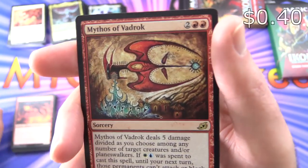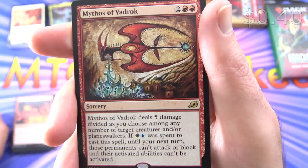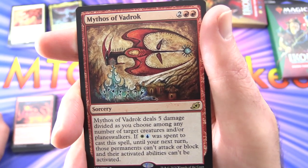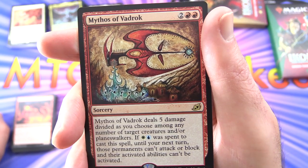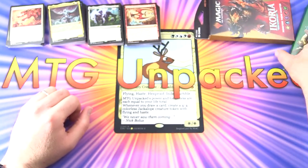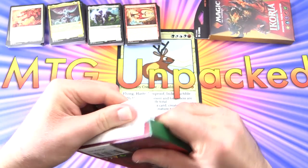The rare is Mythos of Vadrok — sorcery for four. Seb McKinnon, you've done it again sir, you're a genius. It deals five damage divided as you choose among any number of target creatures and/or planeswalkers. If white and blue mana was spent to cast the spell, until your next turn those permanents can't attack or block and their activated abilities can't be activated. So if you wanted to do a multicoloured deck, that could be something to look at.